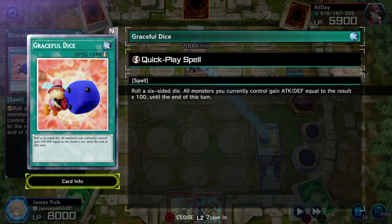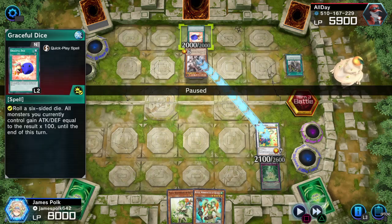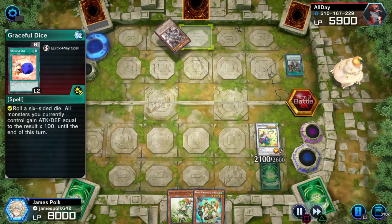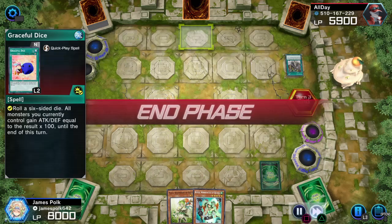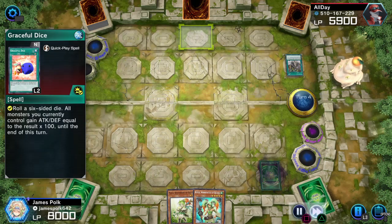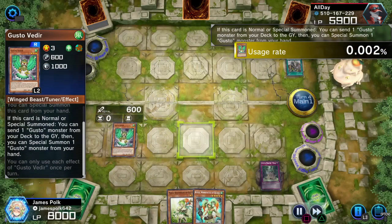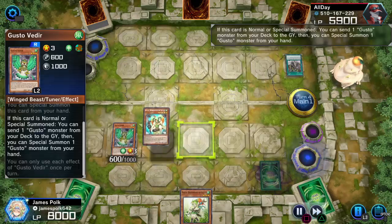As a quick-play spell, roll a six-sided die and based on the result, all monsters you currently control gain that much stats times 100. If you get anything higher than a one, you got it. Both monsters crash and pass — I mean, who in their right mind runs Graceful Dice in 2024?